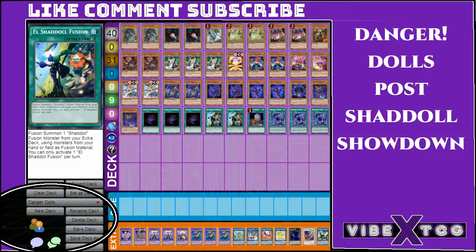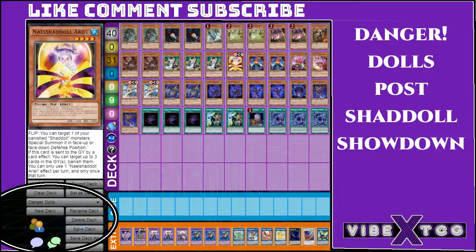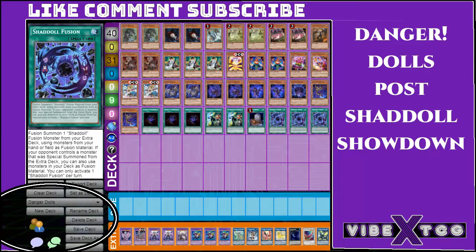Two copies of El Shaddoll Fusion, a Foolish Burial — Foolish is literally going to be whatever card you need it to be — and three Shaddoll Fusions.